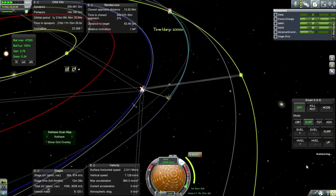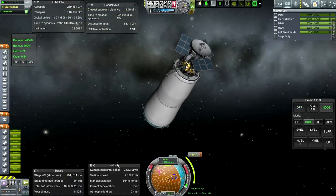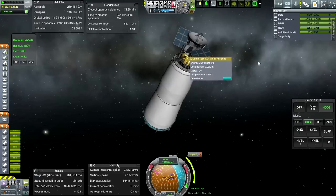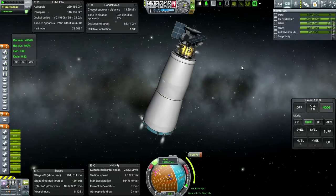Every so often autosaving likes to delay me and that's what it's doing right now - it's just continually autosaving for some reason. I'm going to retract this AIS antenna; it's not very useful out here anyway. RCS should be able to handle this.